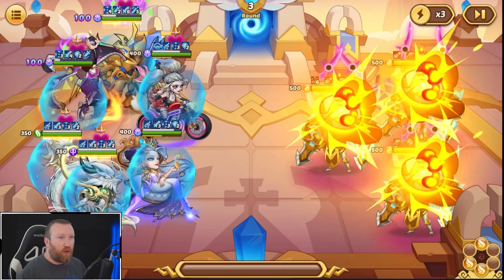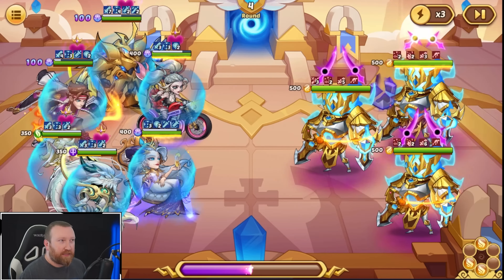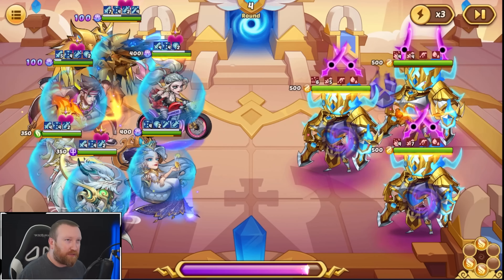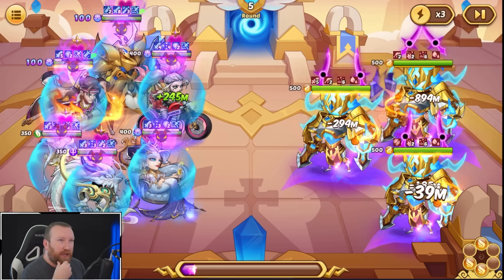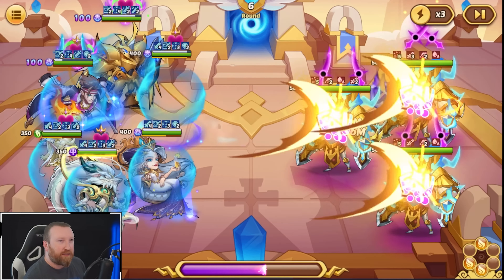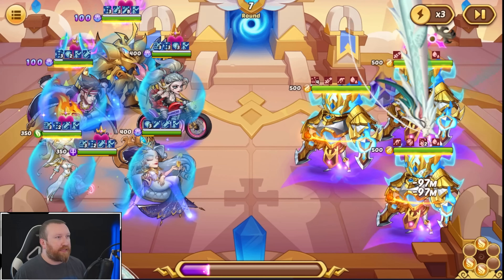Let's count how many actives we're going to miss out on. That was one right there — the first round we missed out on actives from our heroes. I'm kind of hoping this works out, but we're going to need the extra energy to proc a lot. That was two rounds already, so it's almost like every other round we won't get... well, Vulcan still will get an active a lot of these times because he has ways to get energy.